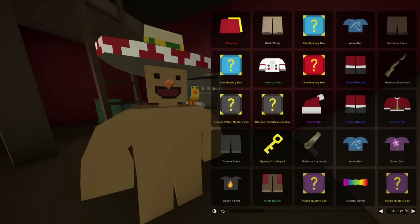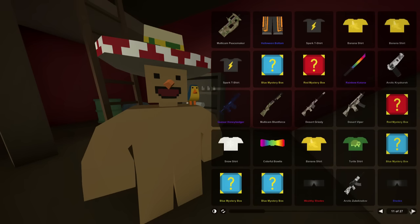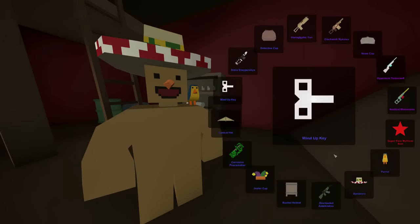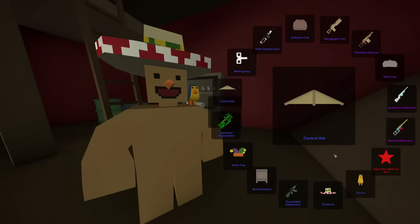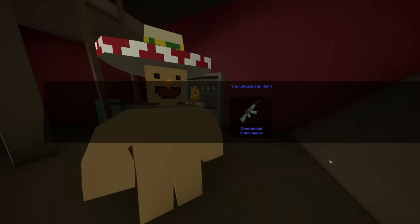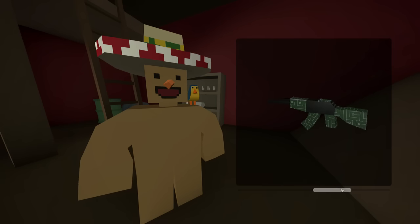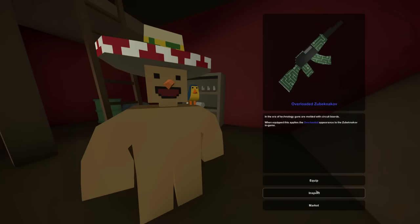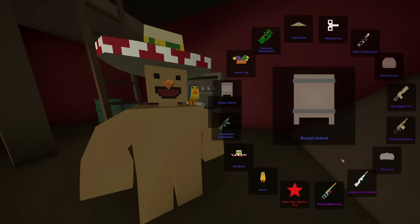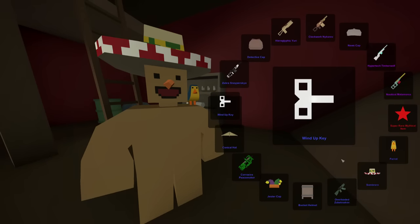Let's put that up on the market. Moving on, we have three left I believe. Three left - that sort of sucks. Three left until I can get my Hypertech Timberwolf. And we got ourselves an overloaded Zubeknikov. I will take that - it looks pretty cool. That actually looks super cool - it's like a computer chip design. Pretty cool. And still another blue unfortunately - looks like it's a conical hat again.